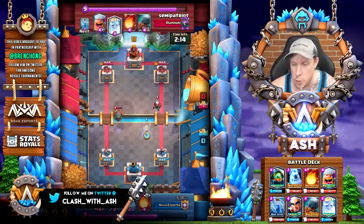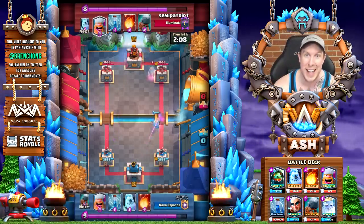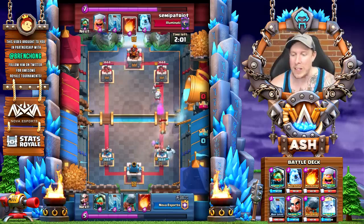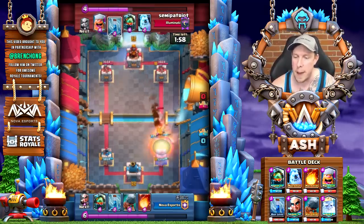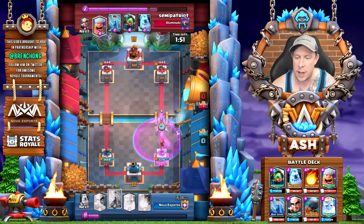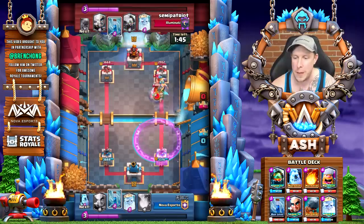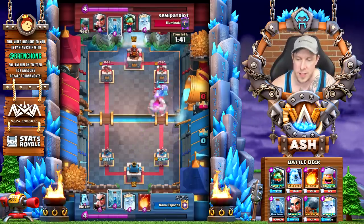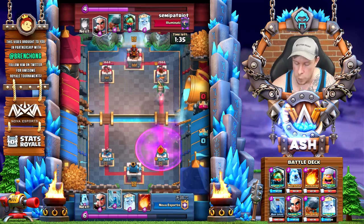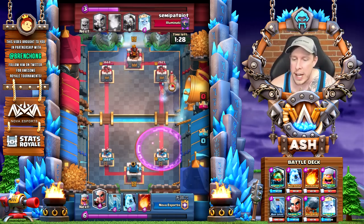Royal Ghost does really well against Magic Archer, so we can pre-play the Royal Ghost to the side. It's always very important when defending against the Magic Archer to angle it properly so you're not taking incidental damage to your Princess Tower. Here comes a Battle Ram, and the Lumberjack easily takes care of it. The Fireball raining down by the opponent might have been a little bit of an overcommitment. Now we have an Inferno Dragon on the board and the Elixir is relatively tied before we place that Battle Ram. Semi-Patriot responds with a Lumberjack of his own, forcing him to also support with an Ice Golem. The Inferno Dragon almost kills that Lumberjack, and already about halfway through the match we're in a small Elixir advantage.